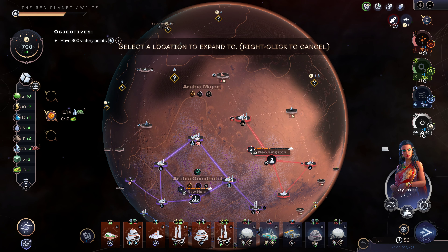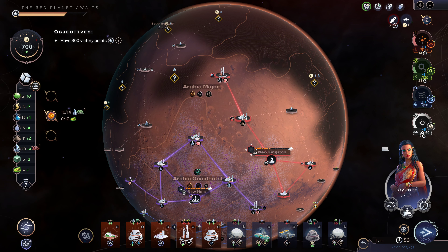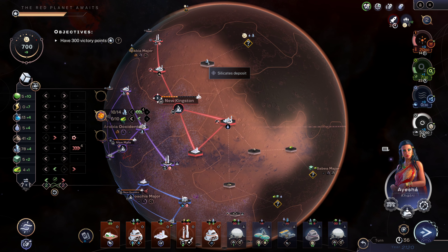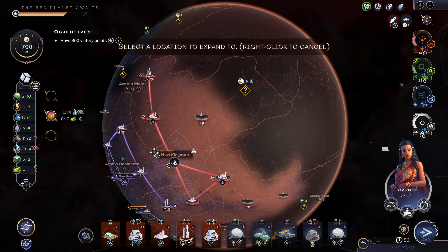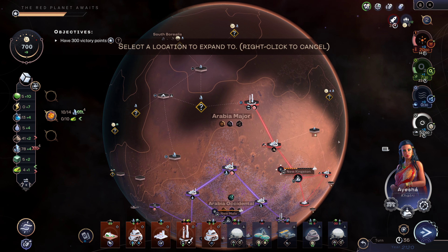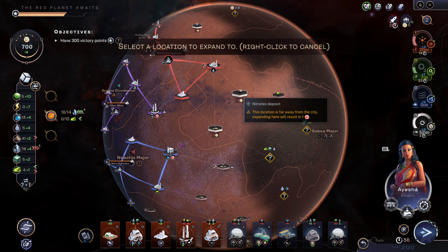Here we're gonna go ahead and build a spaceport. Now I can export that and import another one of those — that's good. Nitrates or silicates? I guess that's the question. We'll take the nitrates.